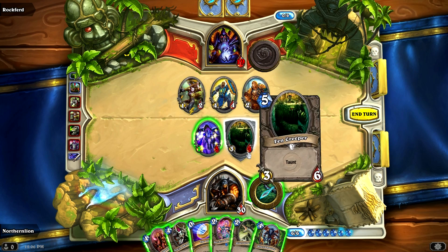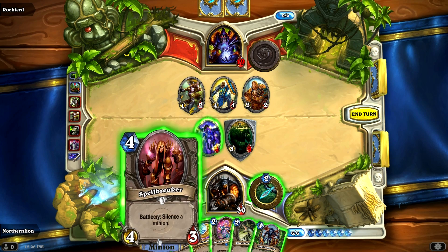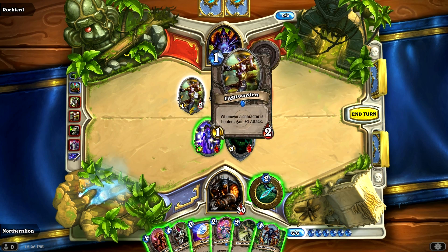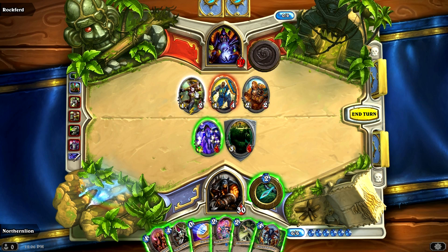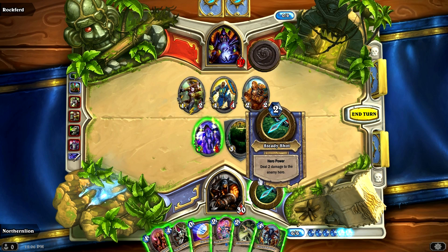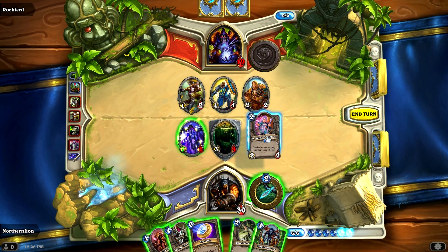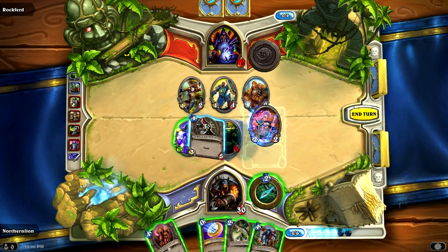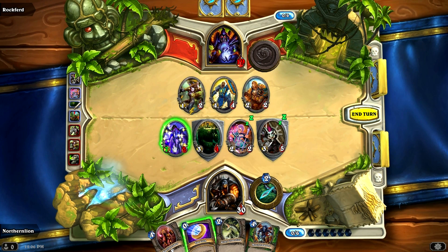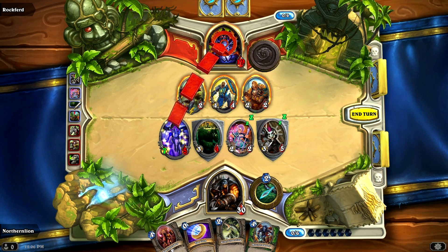We still have a taunt on the field. Twilight Drake doesn't do as much damage anymore because we just played a card. I kind of want to put out Pint-Sized Summoner and Senjin Shieldmaster — that'll give us two taunts. I still have a number of minions in my hand, and this will allow me to summon minions at between 0 and 2 mana, which I like. Is it in our best interest to maybe destroy one of these minions? I think so.